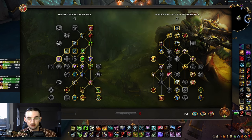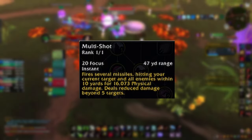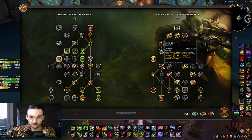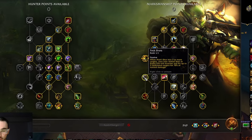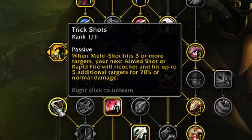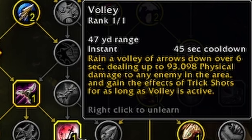Moving over to the Marksmanship talents — grab Multi Shot, which fires several missiles hitting your current target and all enemies within 10 yards for 16,000 physical damage, with reduced damage beyond five targets. Then grab Trick Shot: when Multi Shot hits three or more targets, your next Aimed Shot or Rapid Fire will ricochet and hit up to five additional targets for 70% of normal damage. This is a huge key for AOE damage in high mythic keys. You also want Volley, which rains arrows for six seconds dealing up to 93,000 physical damage to enemies in the area, and grants Trick Shot for its duration.